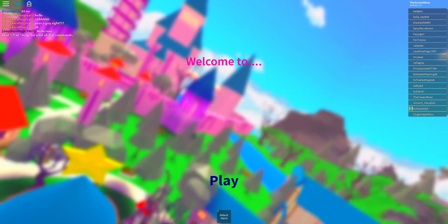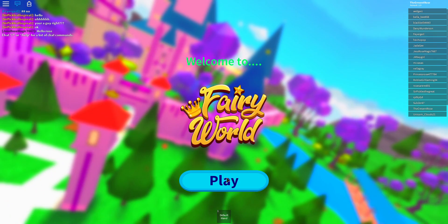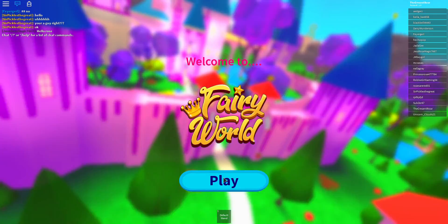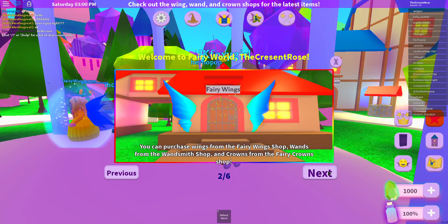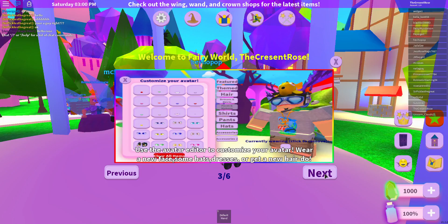Hello everyone and welcome to Fairy World by Sorcerer's Scream. We came in with a default wand. Walk around the map to collect gems that you can use to buy new wings, wands, crowns and other things. Purchase wings from the fairy green shop, wands from the wandsmith, and crowns from the fairy crown shop. Use the editor to customize your avatar - wear a new face, hats, dresses, or get a new hairdo.